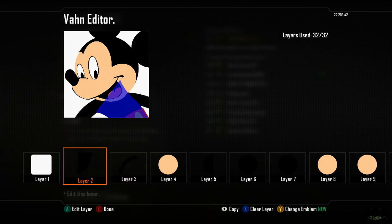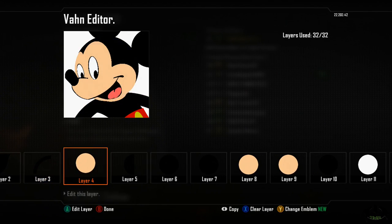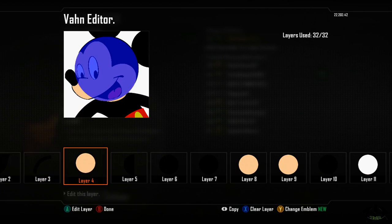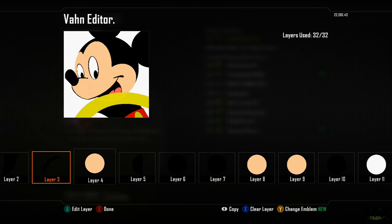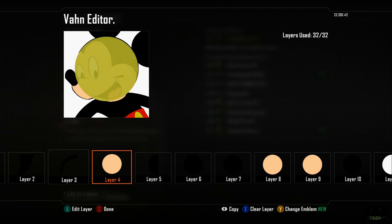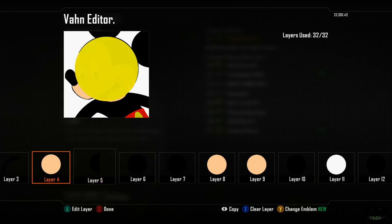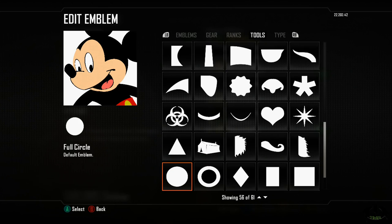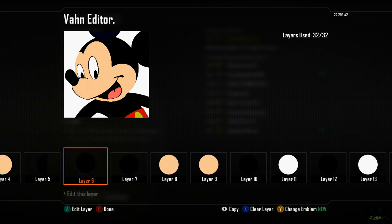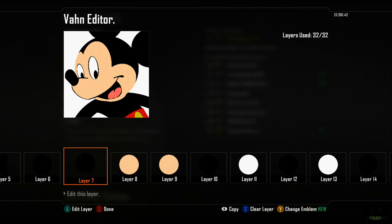Layer four is the outline of his whole head, which was a circle — I'm trying to flip through it as fast as I can, sorry about that. You may have to pause. Layer five is a half circle, black — that was to get the darker black on his head. Layer six is a full circle.